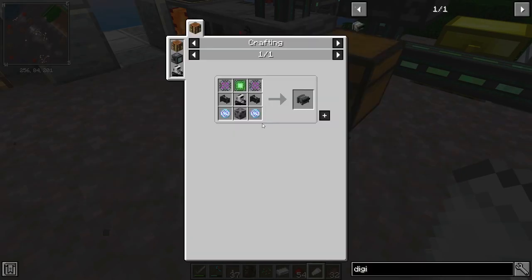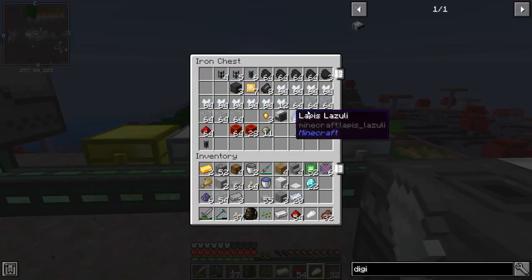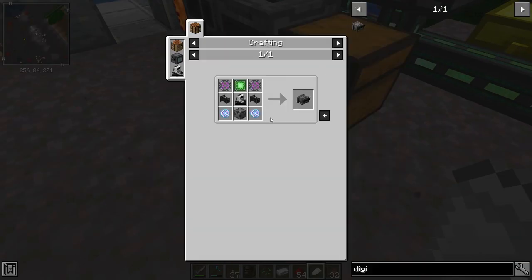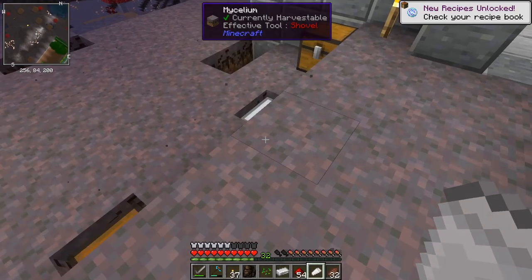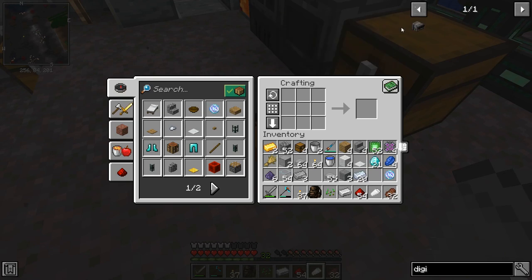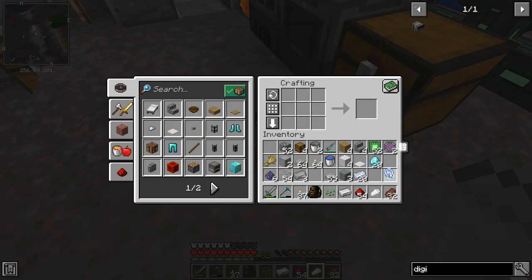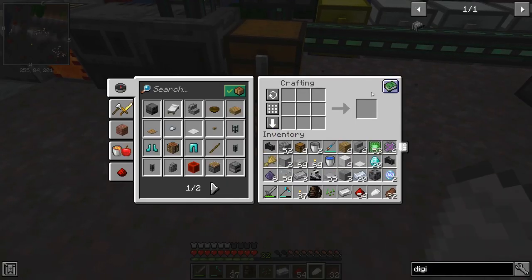The teleportation cores are a little bit expensive but we should have everything we need. I need lapis and gold — two gold and four lapis each, so that's one. I need another two gold and another four lapis for the second one. Grab those and — teleportation core done. Now we should have everything we need to make the digital miner.